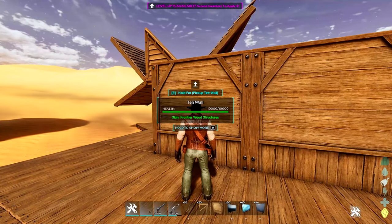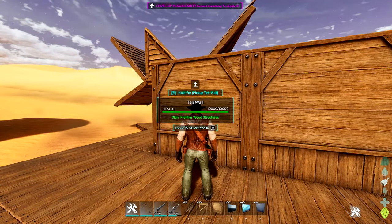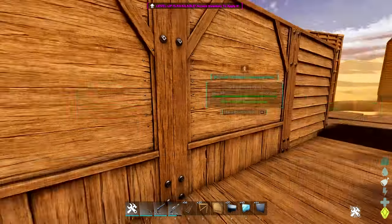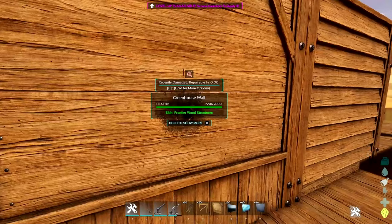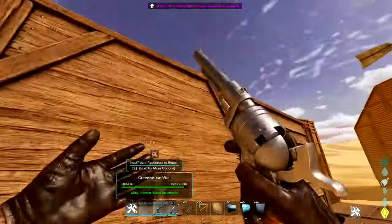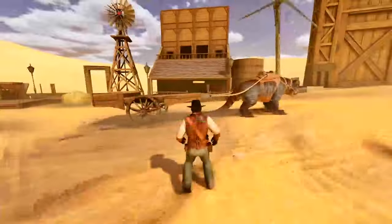I tested to see whether it takes damage like a normal wall. If I shoot this middle one, which is actually a greenhouse wall, it takes damage from normal bullets. But if I shoot a metal wall it doesn't take any damage — so that is insane.